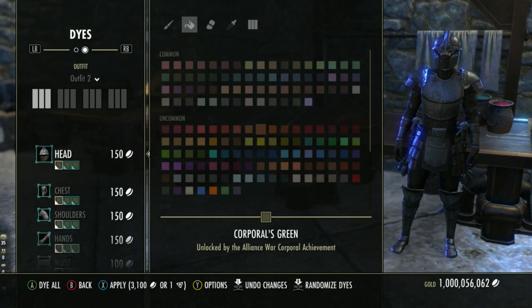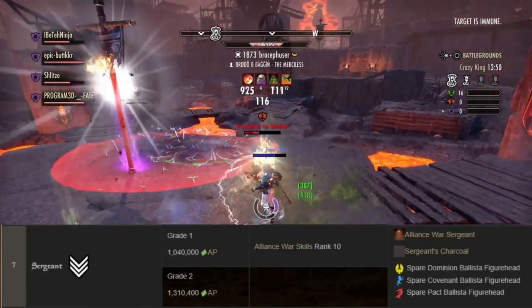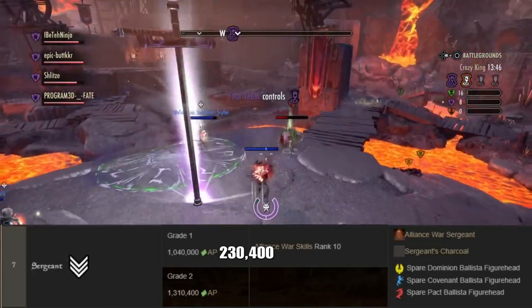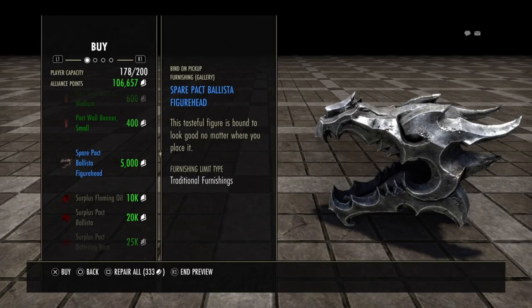In order to progress from Veteran Grade 2 to Corporal Grade 1, you must get 160,000 alliance points. To graduate to Corporal Grade 2, you must get 193,600 alliance points. At this rank, you unlock Corporal's Green and a Point Capture Flag based off of your alliance. In order to progress from Corporal Grade 2 to Sergeant Grade 1, you must get 23,400 alliance points. To progress to Sergeant Grade 2, you must get 27,400 alliance points. At this rank, you unlock Sergeant's Charcoal and a Ballista Figurehead.